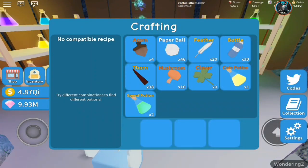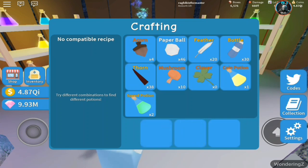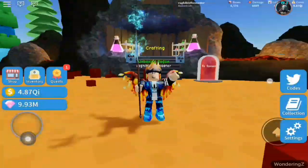For the coin potion you need eight paper balls and two acorns. For the gem potion, it's three mushrooms and four bottles - it gives you double gem drops for one hour. Those are the two recipes I'm going to show you.